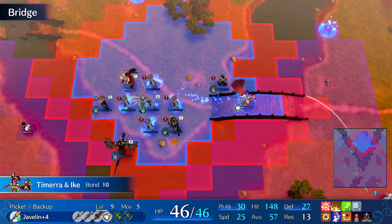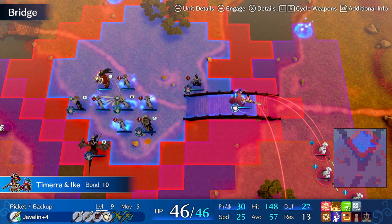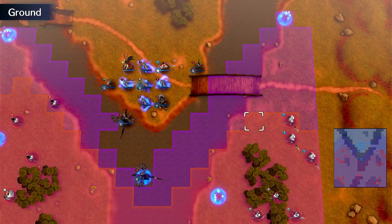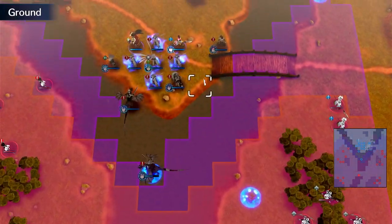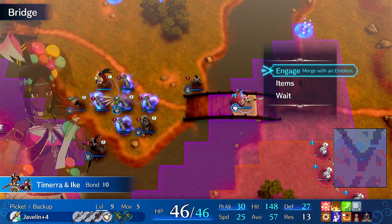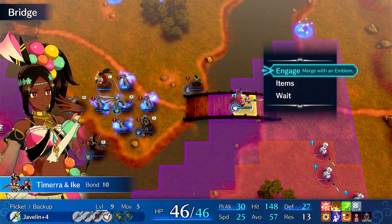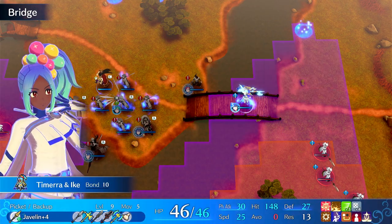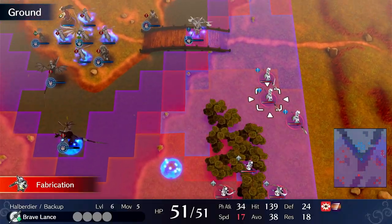So let's outline how she can be used. In this map, we have a choke point. Any tank can really go here because there are no mages, but Tymera is another unit who can tank. All you need to do is make use of her high defense — engage on Ike and then just sit there with a javelin and counterattack everything at one and two range.